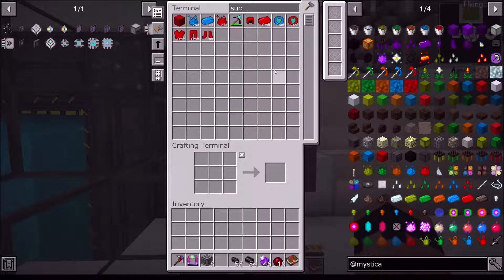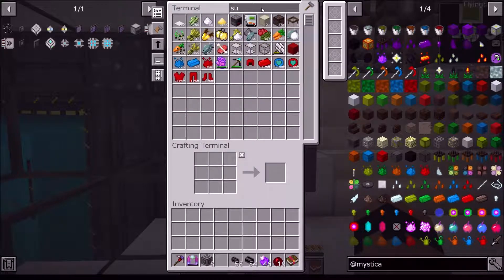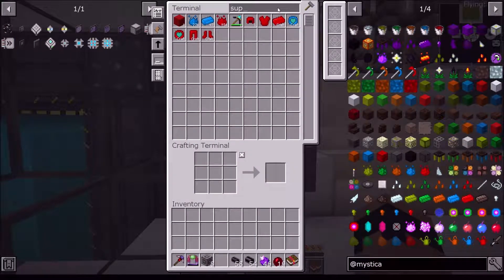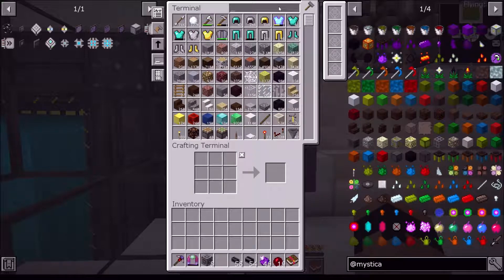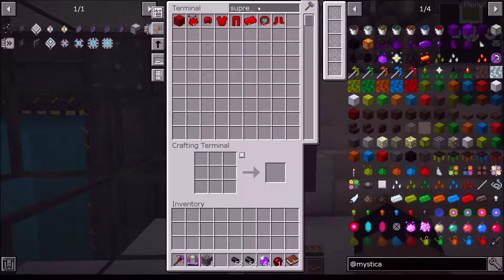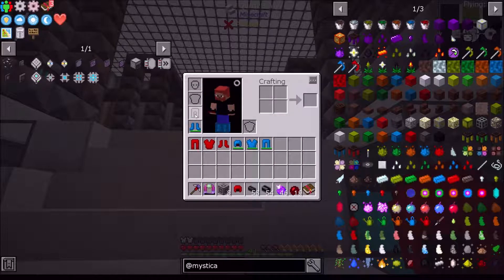Now we'll go to supremium again - there's my helmet. Let's make the chest piece, start. Now do the legs. It doesn't see - there's more than one in there or it's already using them. That's fine though - it's not taking any time at all. This is going a lot faster than if I was trying to do it manually, which is an incredible pain. There we go - and now we come over here and wait for our boots. So now I should have creative flight without the foods.